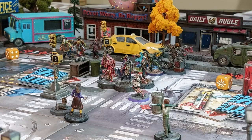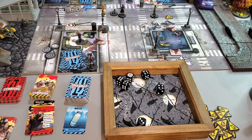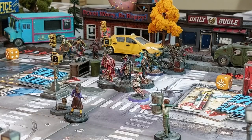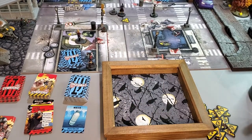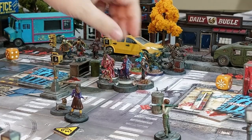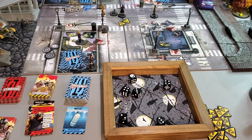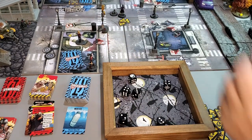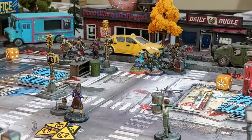Audrey activates and shoots the dual-wield sub-MGs into the zone with the maid — six dice total hitting on fives. She kills the maid and a walker. She shoots again, getting three more. She fires twice more clearing the zone. That's Audrey done.